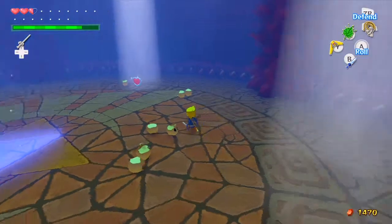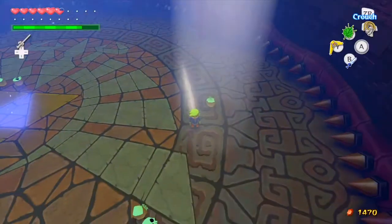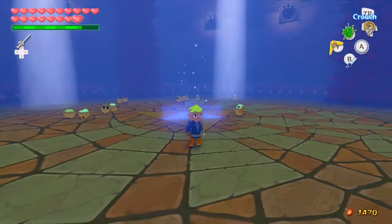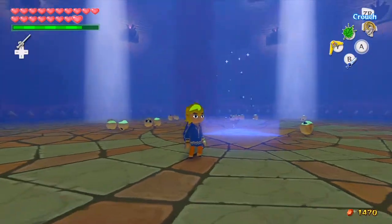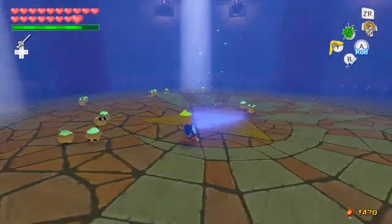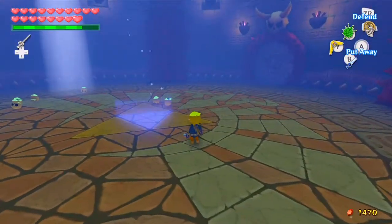With him defeated, we can grab our heart container. I also wanted to say — it's kind of spooky because we just fought the guy that killed Laruto. We fought the guy that killed the previous sage. That was the guy that murdered her, that ended her life. I just think it's kind of creepy when you think about it.